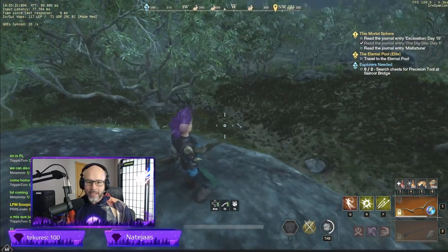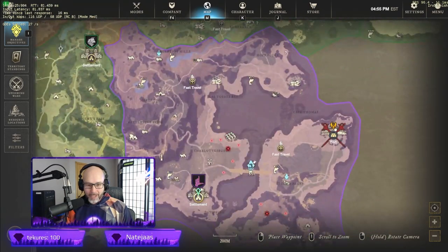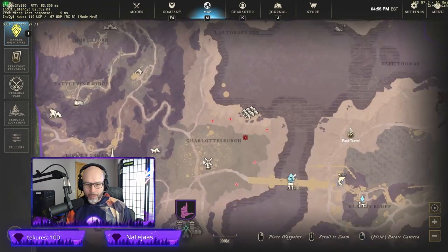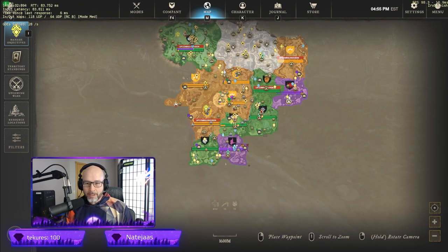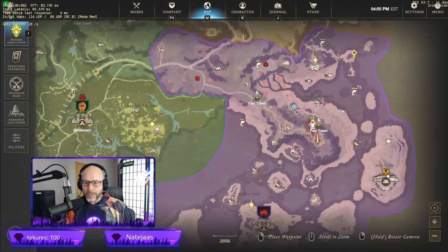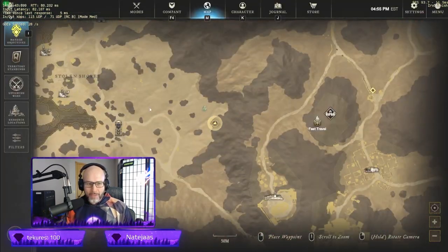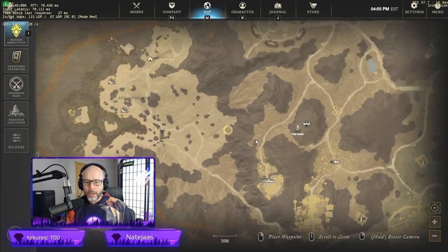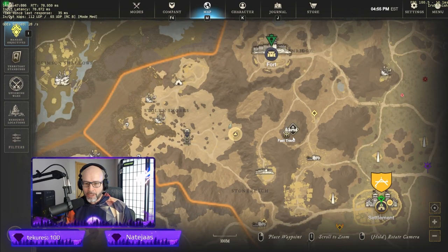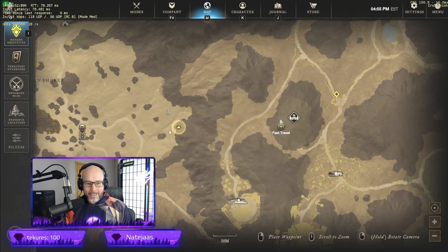The way this works is we have to set something up here in Everfall. Now, you may say 'down in First Light in this little area I can farm tons of rabbits' — you are correct. There are a lot of rabbits there, and there's also a lot over in Rabbit Island over in Restless Shore. I 100% agree those are great places, but where we are currently is in the starter zone of Everfall.